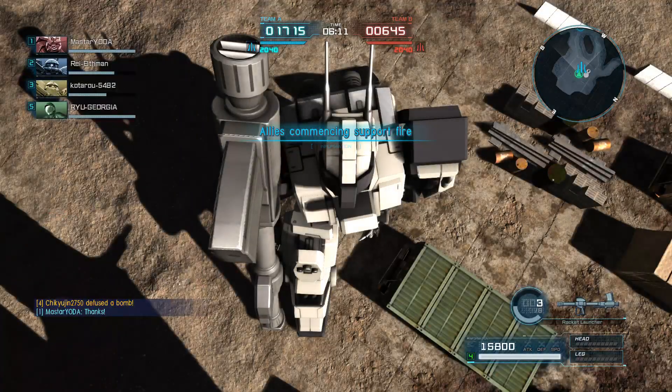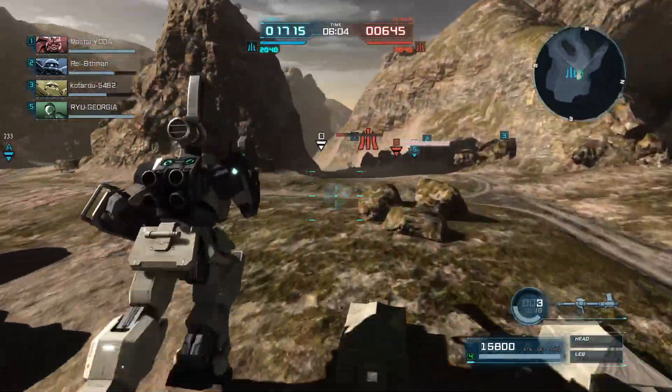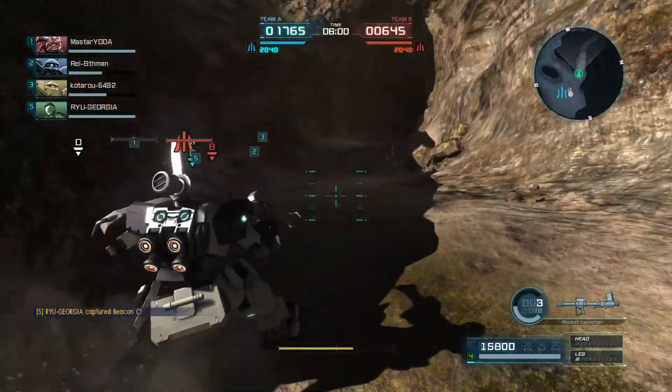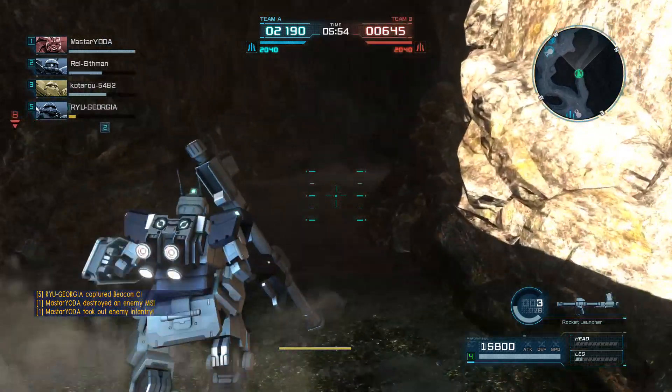Yeah, I think the Arbalest colors worked out pretty well on Slave Wraith. They didn't quite work out on the legs, which should have some of the dark gray on them as well, but you can't really do multicolor on the Slave Wraith legs. So this is where we wound up.